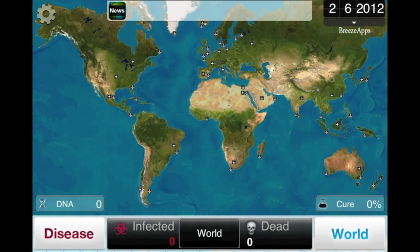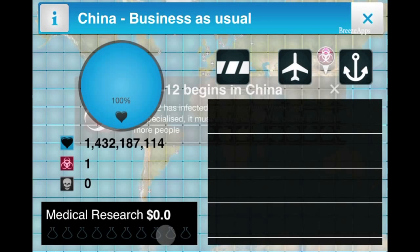What you have to do is start out with a country — select a country to infect people in. You'll notice I selected China and now there's one person infected in China.